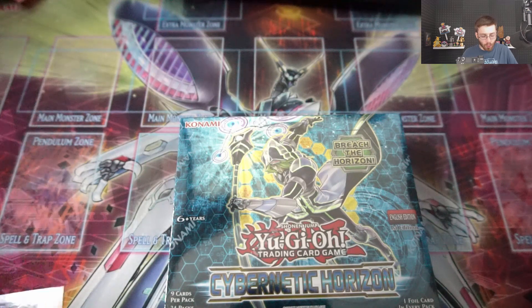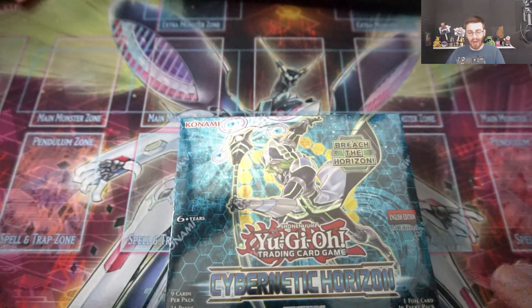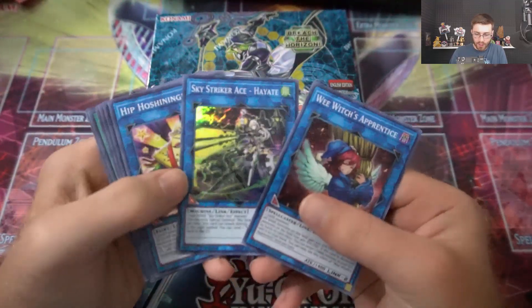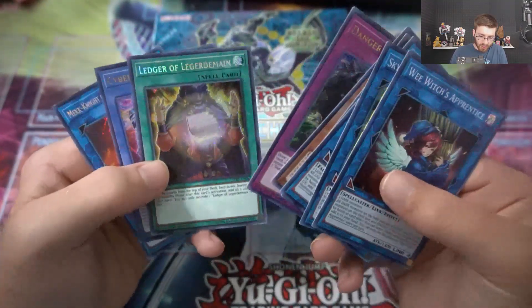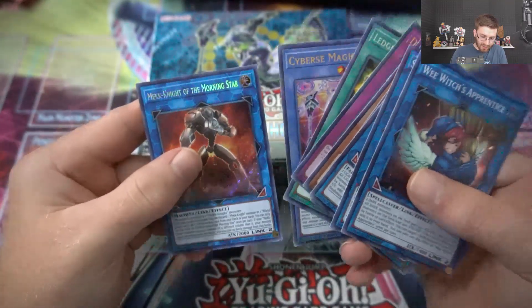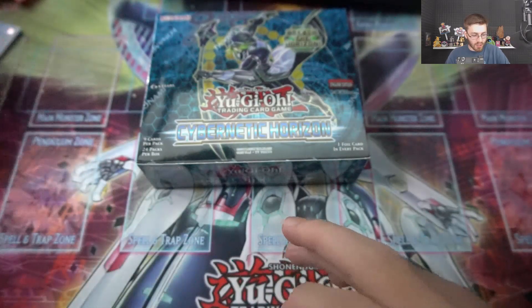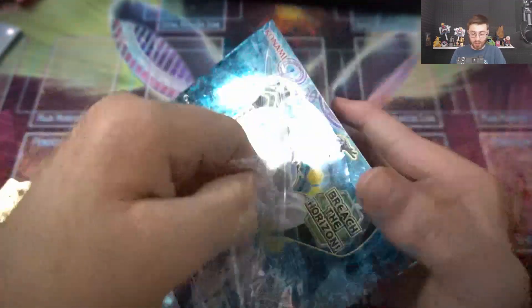In today's video we are bringing you another opening of the new booster box, Cybernetic Horizon. I'll show you guys my pulls from the first one — we got Danger Jackalope, probably our best pull, Ledger of Ledger Main, Cyber's Magician, and Mech Knight of the Morning Star as our secret and ultra pulls. Hopefully we get Boral Sword Dragon or the Danger cards in this one.